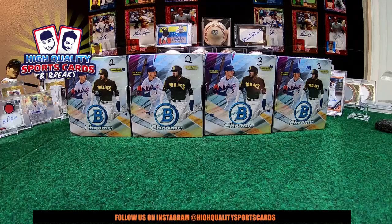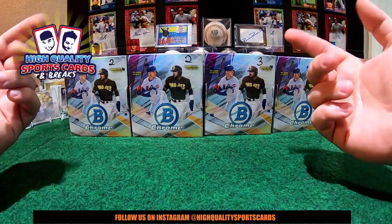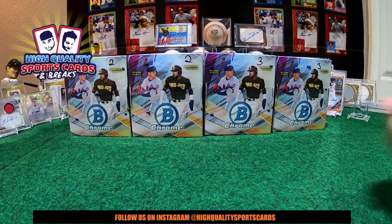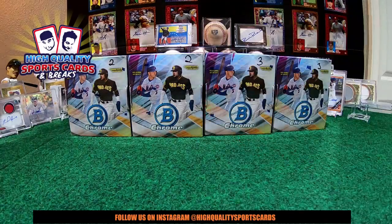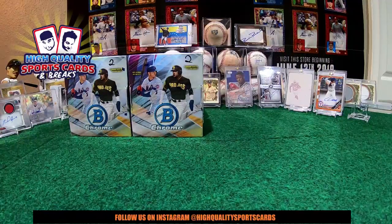Welcome back guys, one more time to the show. Over here on the table we got eight boxes to start break number 40. Coming in from the last break: two set views, one regular one base and one out of 150. Blue was an amazing piece, beautiful, out of 25 orange Eli White Texas Rangers. Just look at that baby. Dicing this eight, we got one — it's been one every single night, one one one. Play the power ball one one one one one.